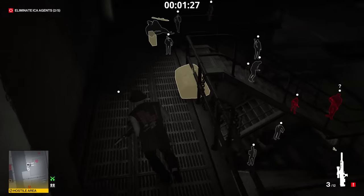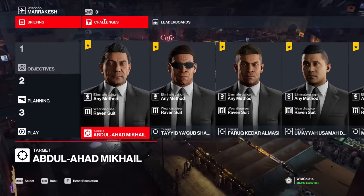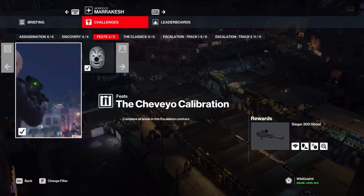And if you want to get your hands on it, head over to Marrakesh and play the Chivoyal Calibration Escalation — a fun and time-consuming escalation that will allow you to test and learn the sniper as a way to prepare yourself for future hits.